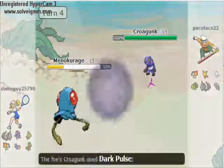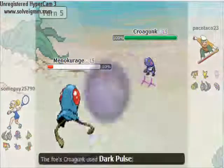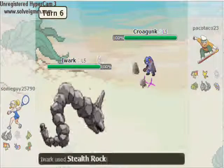He goes for his Crogun, I go for my Toxic Bite, he uses the Dark Pulse — it almost kills me. Then I set up my Stealth Rocks, and he takes me out.